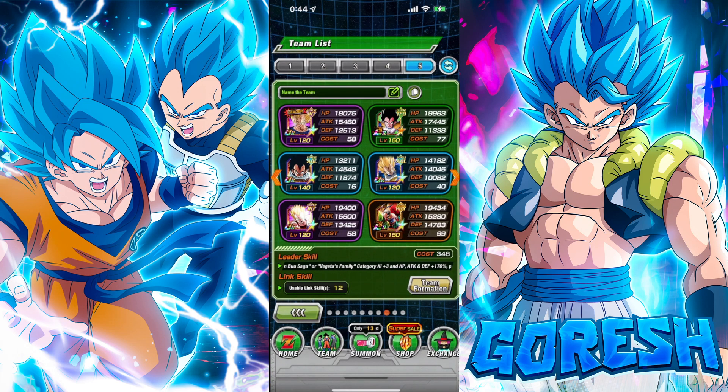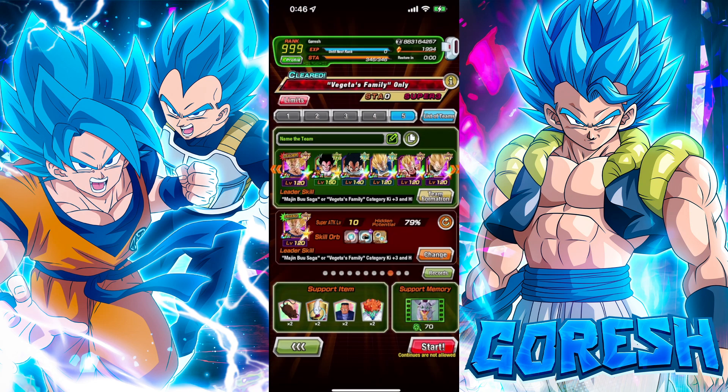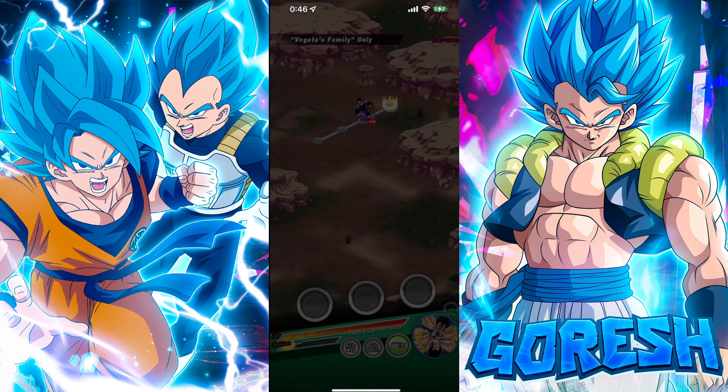We're going to jump into a Super Battle Road stage first to test out how good this Vegeta is. I replaced Great Saiyaman 1 and 2 with INT Zeno Vegeta because I want to run the Vegeta Family stage — I did the Goku Family stage with Goku, so it makes the most sense. We should be able to get the entrance animation as well. Let's have the game speak for itself.